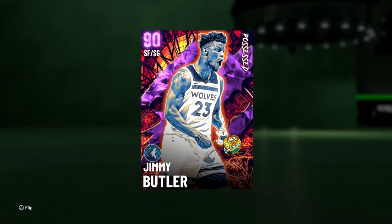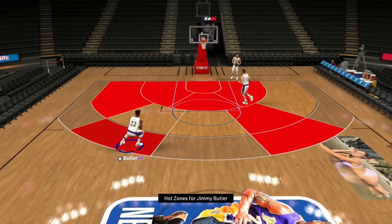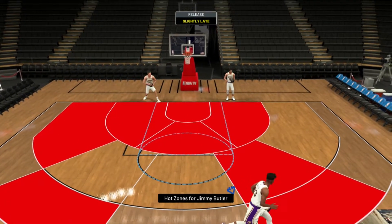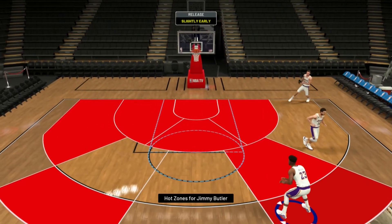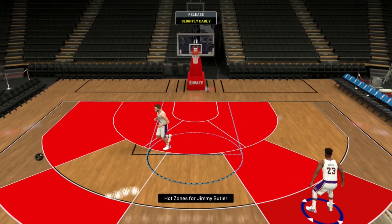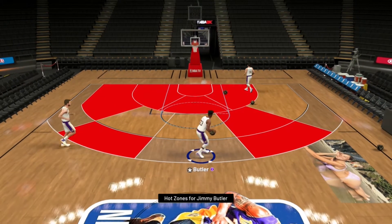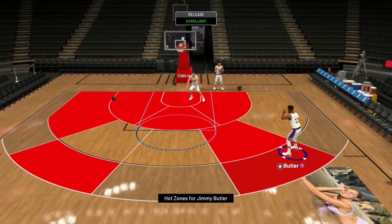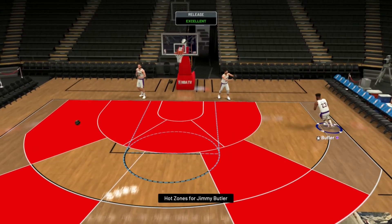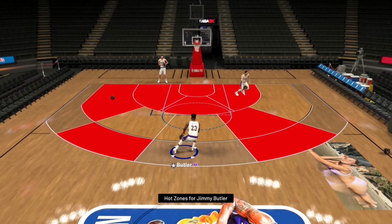Let's get to his hot spots and I'll show you his dribble and jump shot. Jimmy's jump shot is really good — his hot spots are on the two wings, which is actually really good because I don't ever shoot on top of the key. He has no hot spots on the corners, which is a downside — if he had corner hot spots he'd be one of the best cards.